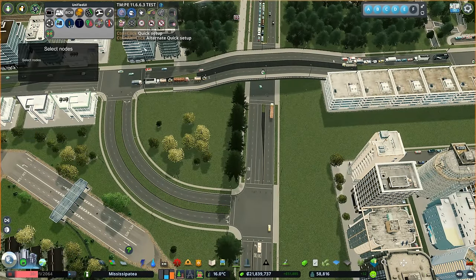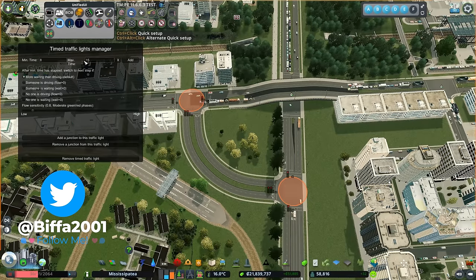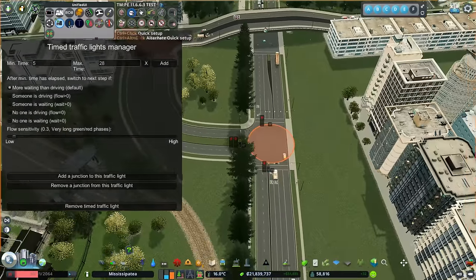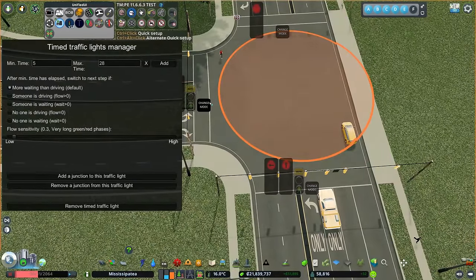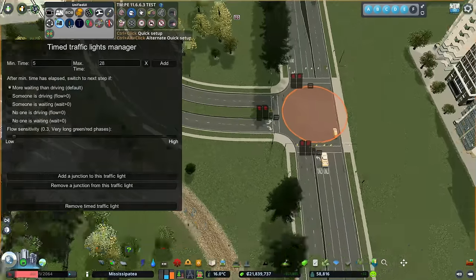We'll select the Timed Traffic Lights — this is the Traffic Manager mod, by the way. We're going to select this node here and that node there, so that's both together. Then we set up our timed traffic light and add a step. This is the default it comes with — we want to allow more time for cars and trucks to go through. Let's try five and 28. What Yumble did is drop down the flow sensitivity to 0.3 for very long green and red phases. Then we'll click on here and change mode to get access to all the lights on each side.